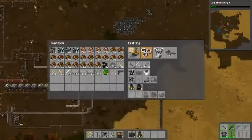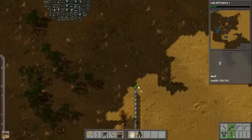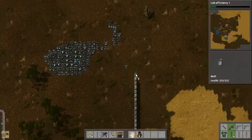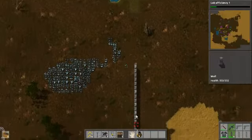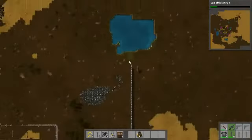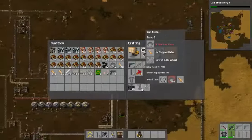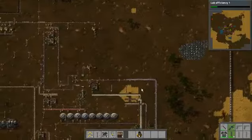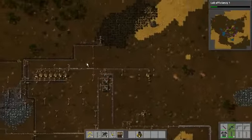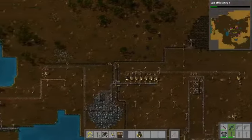Okay, we have a wall coming on. Let's make a lot of these. Now we need a lot — I want some turrets on this side too, so I'm gonna have to make a lot of these. We are under attack.